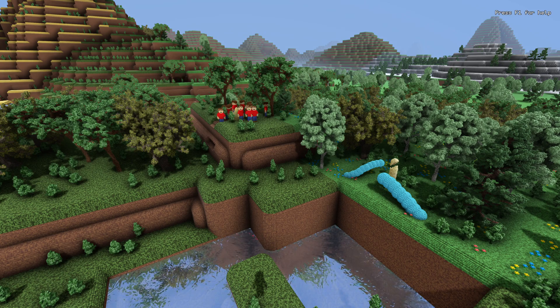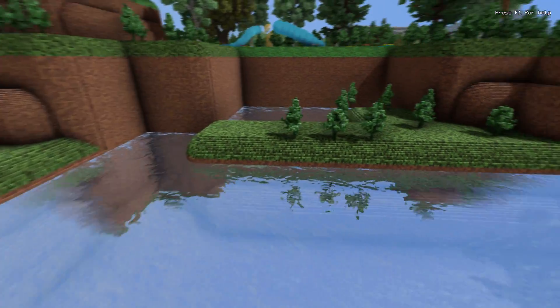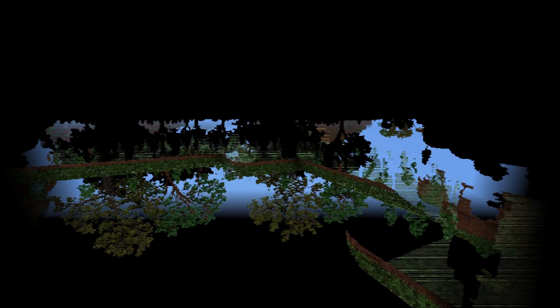Here is the ray tracing output to the depth buffer, which is used for post-processing. The reflections you see in the water are the result of a simple compute shader that renders to a low resolution buffer. The waves of the water distort this enough so it's not noticeable.